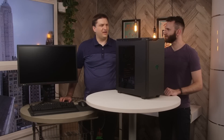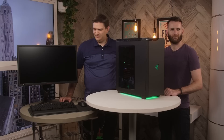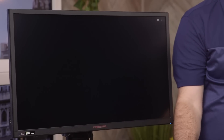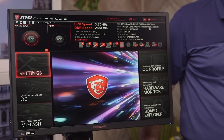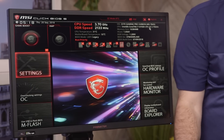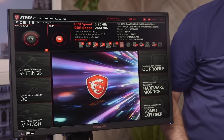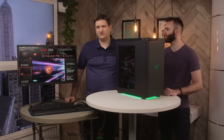The build is all done — let's fire it up! On the first boot we'll enter the BIOS to get things configured and make sure everything is set up properly before installing the operating system. The main thing to do right now is enable XMP for our RAM and set the boot drive. You could also overclock your CPU, but that's a story for another day.